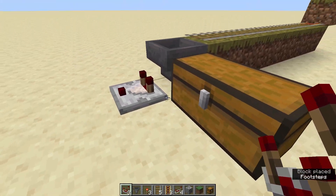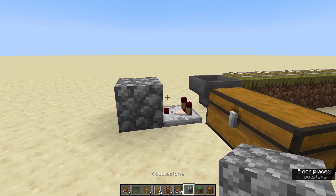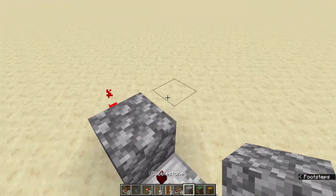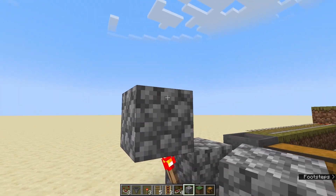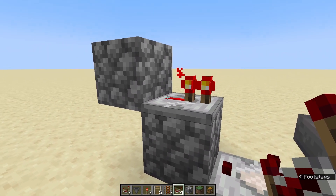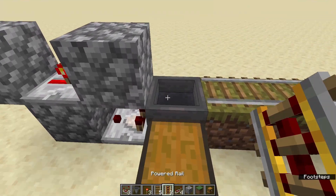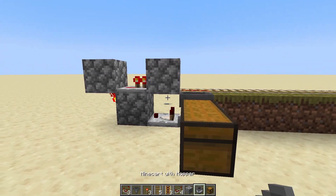Next we'll put down our redstone comparator and we're going to make sure that the two tall torches are next to the hopper and the little torch in the front is facing away. Next we'll put down one block of cobblestone and on the opposite side of the comparator we're going to place down a redstone torch right there. On top of the redstone torch we're going to place another block of cobblestone — aim at the redstone torch and click to place. Then it's time to add our redstone repeater. Come over on this side, face the hopper and click to place the redstone repeater. The two torches should be facing the hopper and away from the cobblestone. With our repeater in place we'll come to this side and place one more block of cobblestone and believe it or not we are almost done.